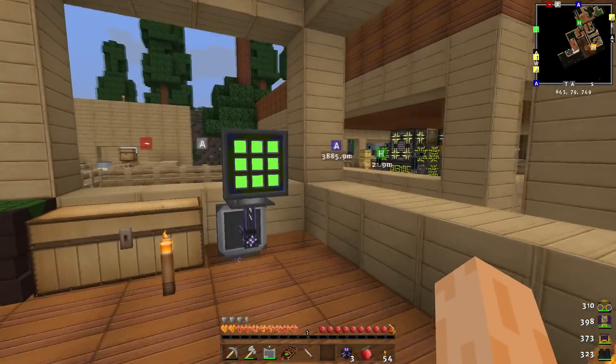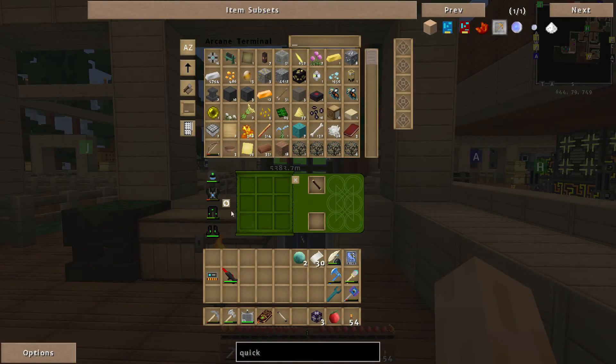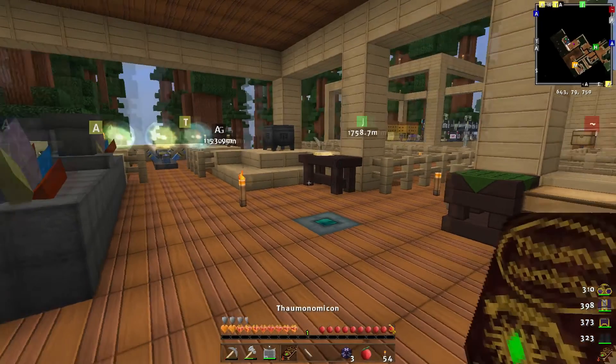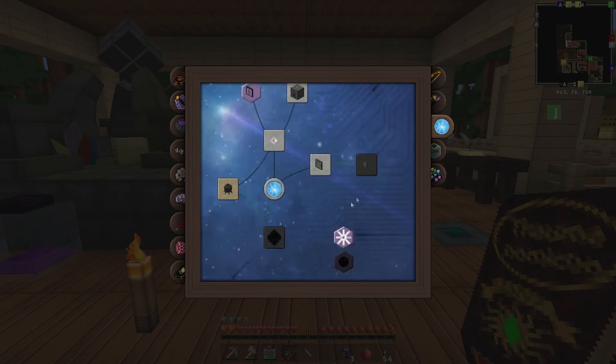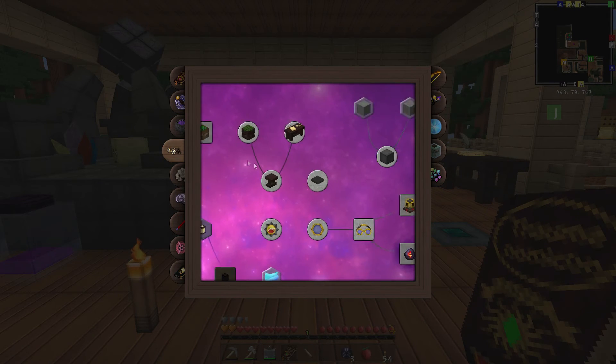At the end of the last episode I had been working on Thaumcraft Mechanergistics and managed to make the Arcane Crafting Terminal with the ability to swap armour and store items. We hit a bit of a roadblock mostly because I couldn't do some of the research, and I found out the reason is because I'm missing some stuff in Artifice.